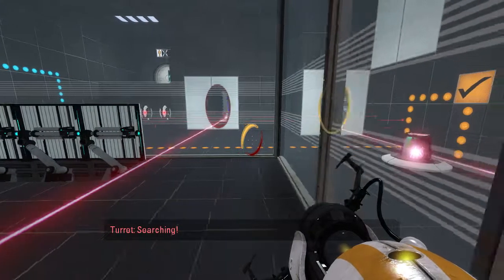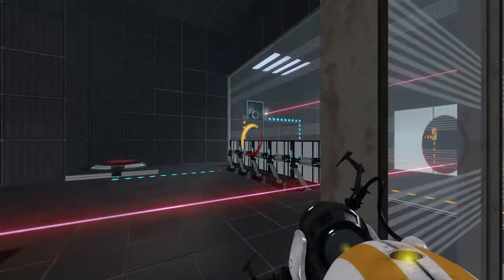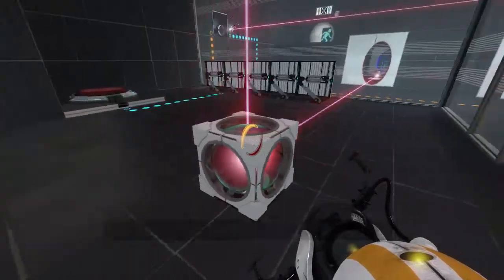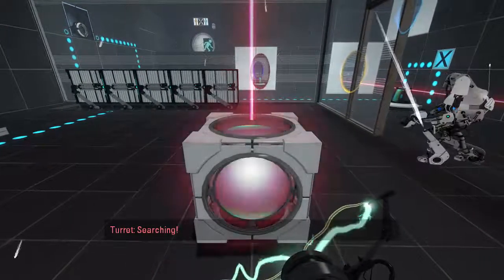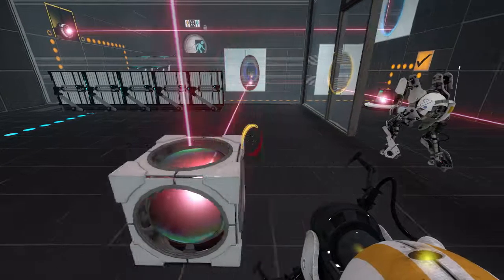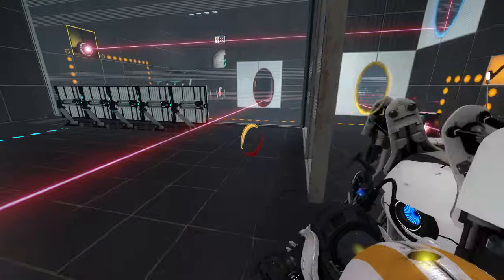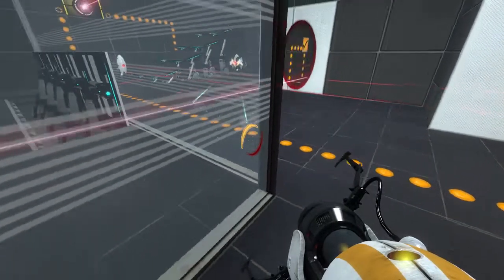You just go through your portals — you don't need the button anymore. Have you put one around there? Yep. That's what I was thinking — how are we going to get through this door? It's tricky. Oh, they're just going to open it up for us. Yeah, that's nice of them.